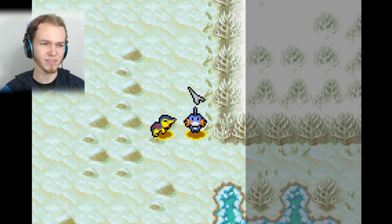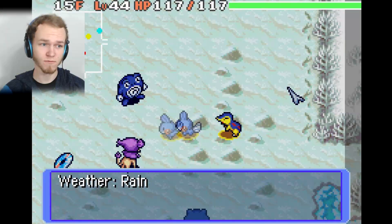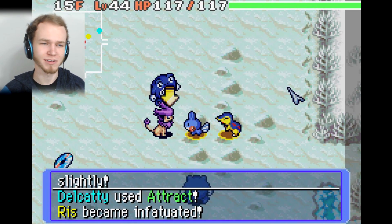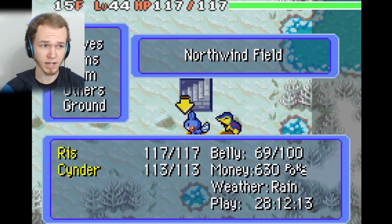So floor 15, here we go. Is the stairs in here? Come on, Rain, hurry up. The stairs are not in here, but we do get a fancy disc. Also, I want to say, Delcatty is another really cute Pokémon. Yes, I like cute Pokémon — get over it. She's a little cute kitty and meow, you know. So a food item went bad.